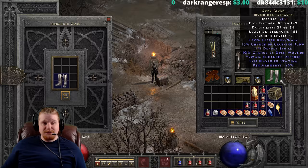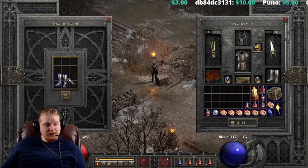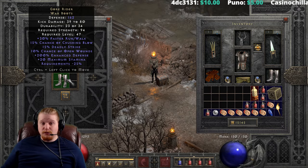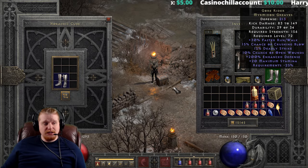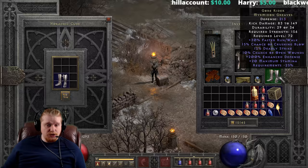The Gore Rider Myrmidon Greaves have 213 defense. In War Boot form: 162 defense, 39 to 80 kick damage, 94 strength requirement, level 47. In Myrmidon Greaves form: 83 to 149 kick damage — a pretty massive bonus — and 213 defense, which gets multiplied by a lot of skills like Holy Shield.